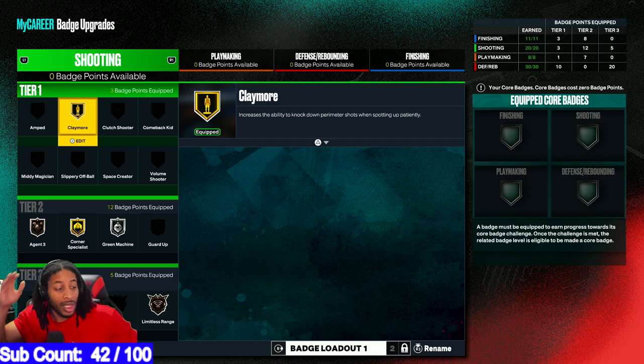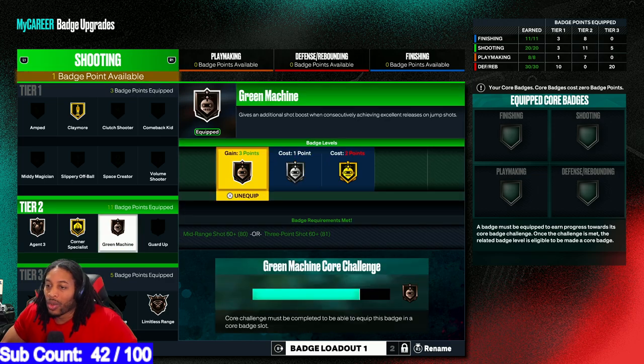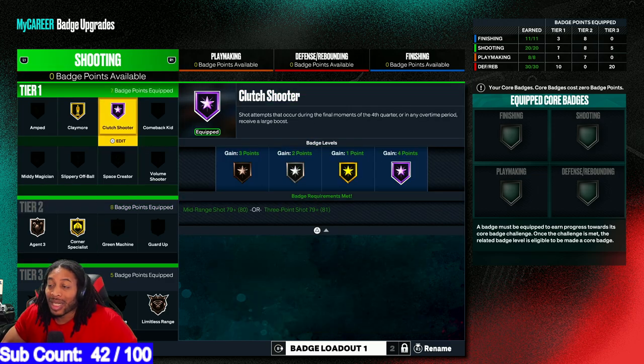My shooting badges are as follows: I got Limitless Range on bronze, Corner Specialist, Agent 3, and Green Machine. You don't have to have these exactly like this. You could put on Catch and Shoot instead of Agent 3. I could probably take Green Machine off and do something else like Volume Shooter, Comeback Kid, Clutch Shooter, or Amped. With a guy like this, opponents are going to leave you open a lot at the end of games — so if you got Clutch Shooter on Hall of Fame, you're cashing those shots, and they won't be able to just leave you open like that.